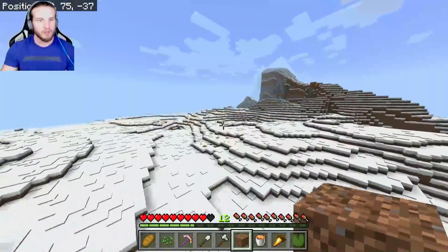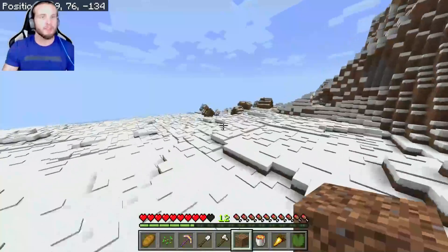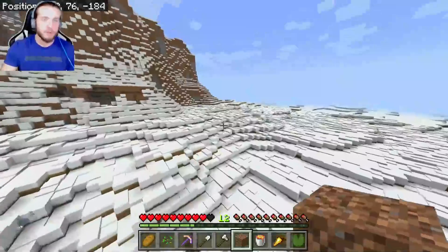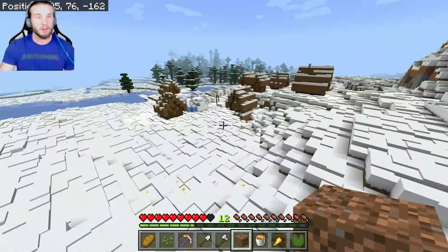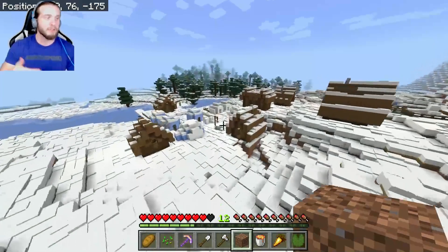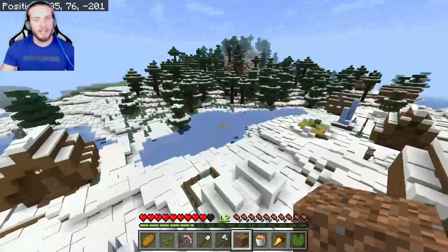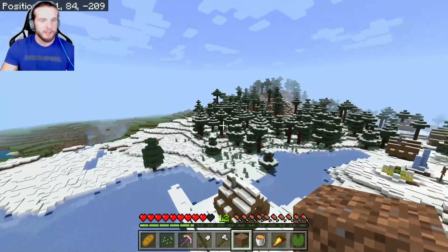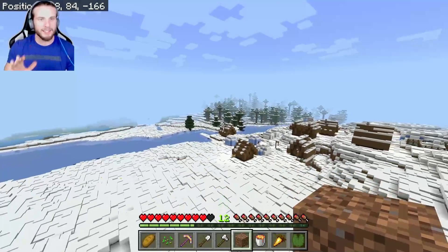About two to three hundred blocks this way there is a taiga village — a snow biome village. This is where everyone who has already joined the realm has made their way. A lot of people have already set up their spawn in this village. It's not too far to the left when you spawn in. There are still villagers here, and some people have their spawn set. What I was at the beginning of the video is another 300-400 blocks away, over in the plains biome.